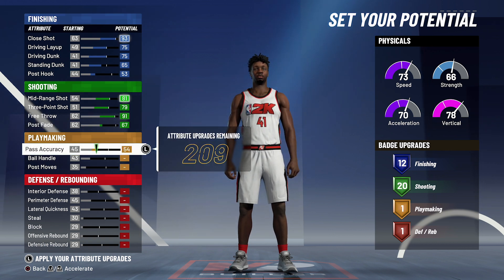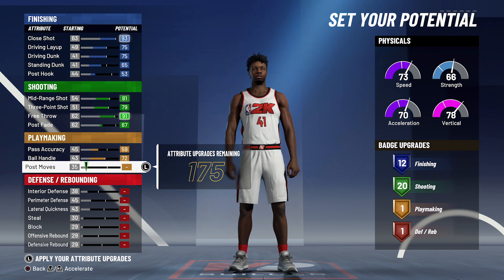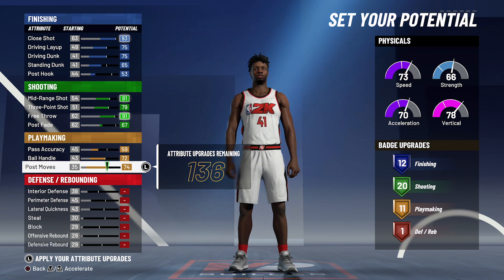For playmaking, you're going to bring your pass accuracy up to a 59, your ball handling up to a 72, and your post moves up to a 74. That's going to give you 11 playmaking badges.